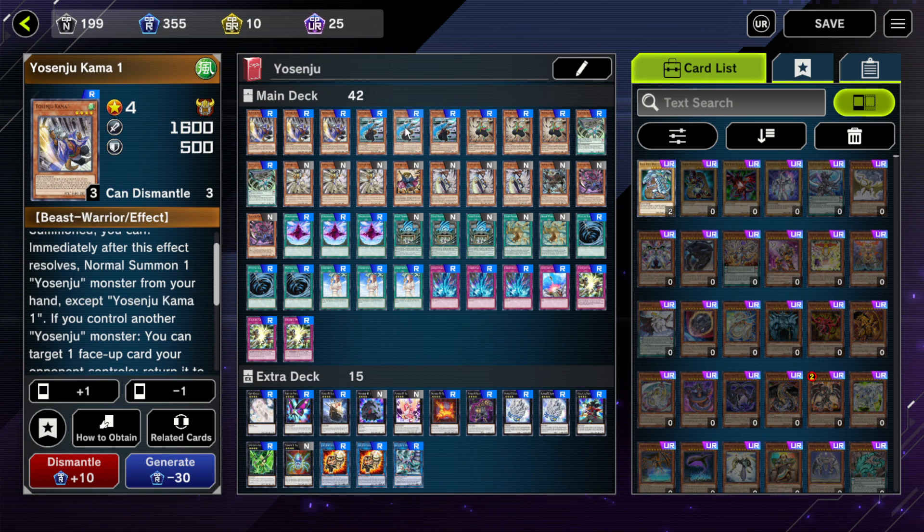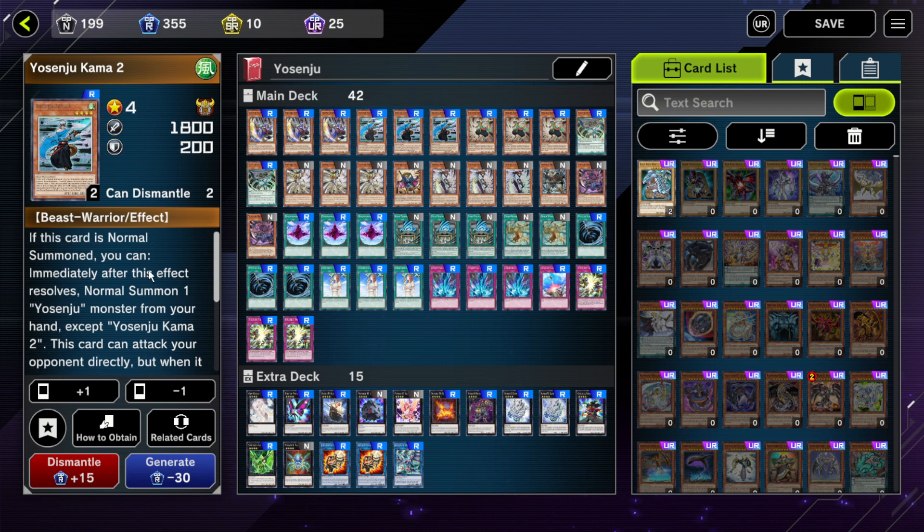Then there's Karma 2. This one can attack directly, but the damage is halved. This is really good because if your opponent has, say, 300 life points left and they've got a big monster, you can just normal summon this and swing in directly — that will prevent them from just walling up.